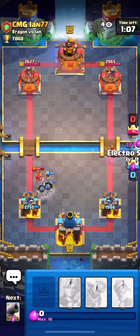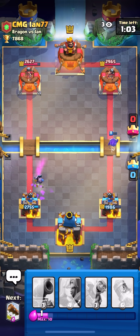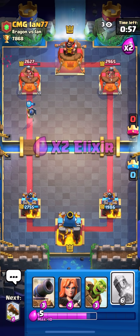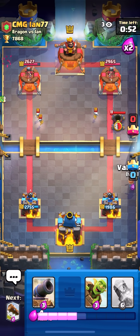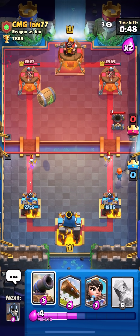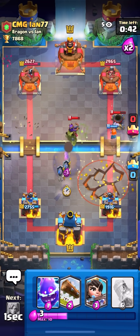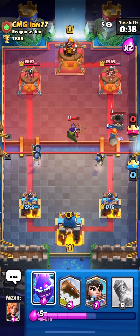I'm gonna Electro Spirit — I don't want to take any damage on the right side. I'm pretty lost here, I don't know what to do. Do I just Rocket the Mortar? I'm gonna Barrel. I'm gonna place the Cannon way up high over here so he can't Earthquake it. The Mortar is on my tower — I played the Guards a little bit too late.